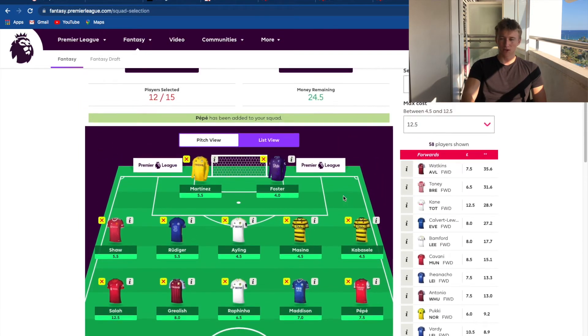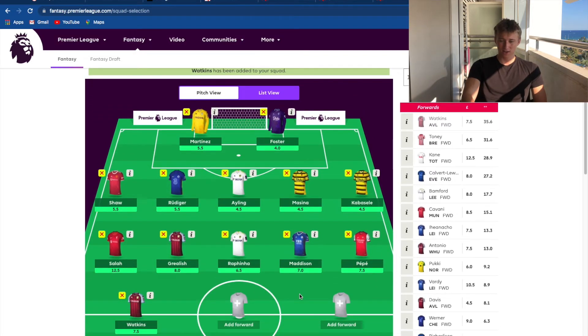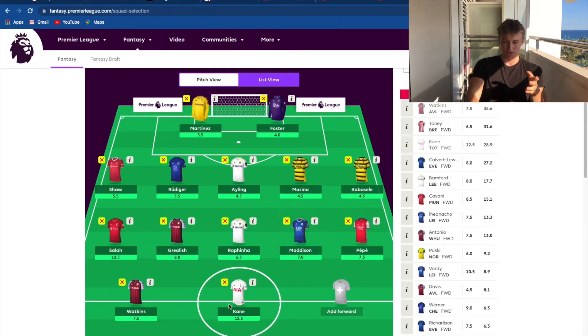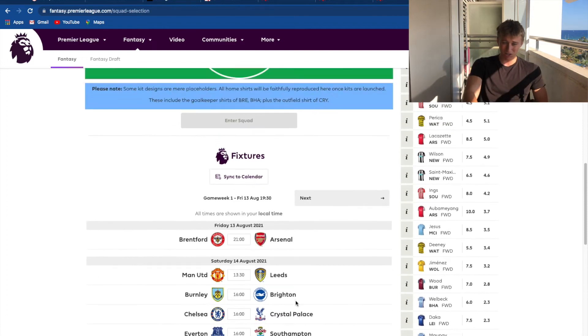The first forward I'm going to pick is Watkins - I had him all last season and I think he's a very good striker. However, I'm in a predicament. My original strikes were going to be Kane and Watkins, but Kane is playing Man City in the first game week and I've never seen Kane score against City. So I'm not picking Kane, which means I'm not going to pick Watkins either. Looking at the fixtures, I see Chelsea playing Crystal Palace - I think Werner might get a few goals in that one.